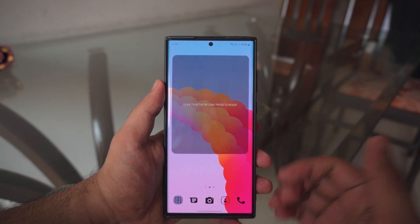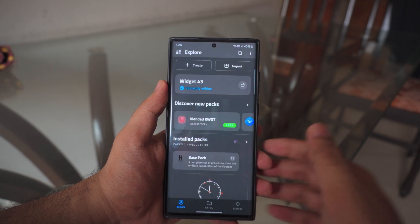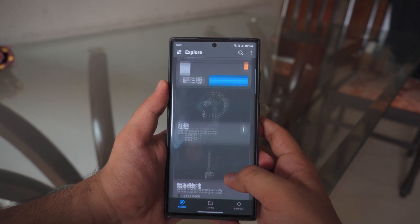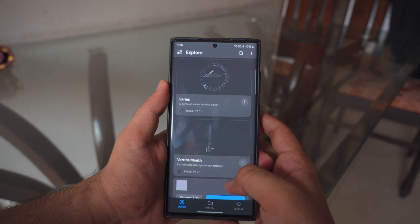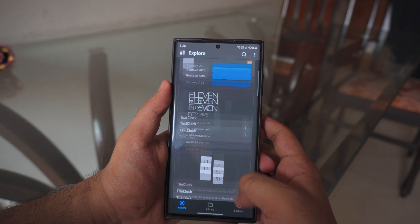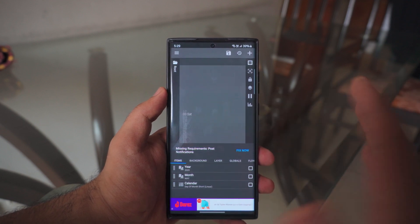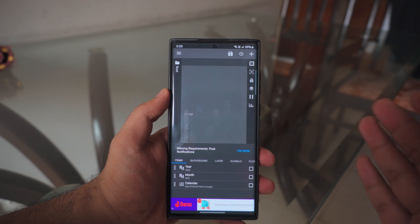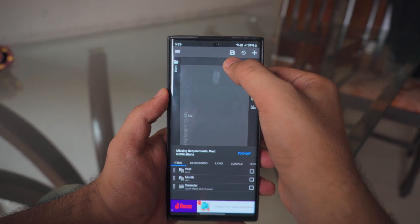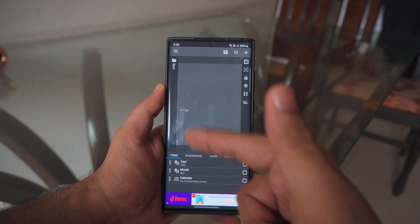Once you have the widget placed, click on it. You'll see all these awesome widgets available. The one we use on the home screen is called 'Word Vertical Month,' which looks absolutely awesome. Don't be scared of this app — it looks busy but I'll show you step by step. Remember two things: first, always click the Save option at the top right — it automatically saves the widget. Second is the size, which you get from the Layers option.